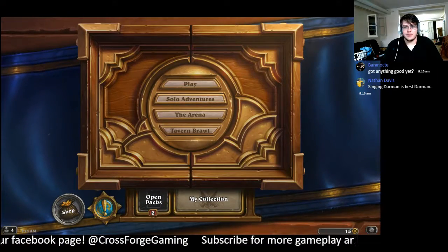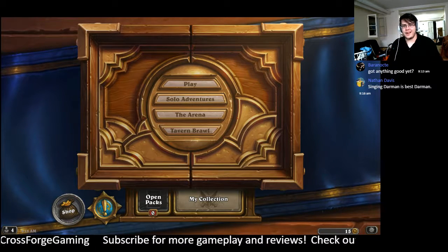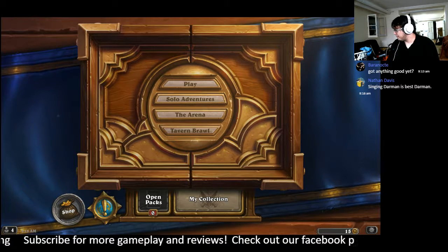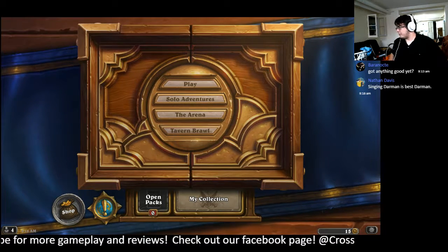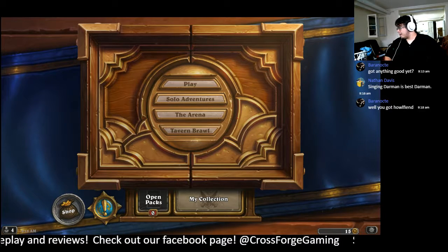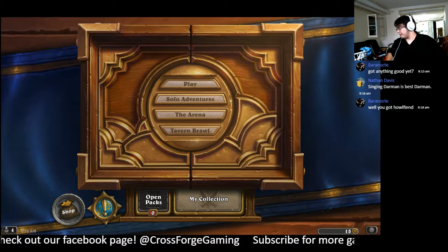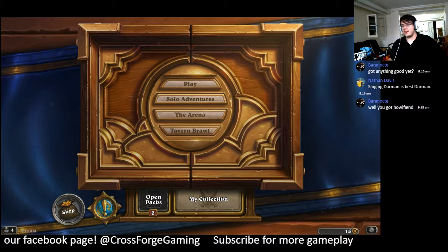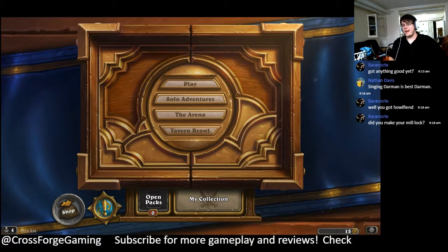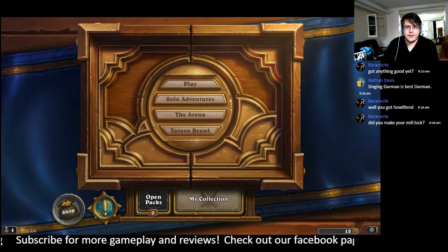On our Pity Tracker — total breakdown after 60 packs. I opened 11 packs before that I did not track, so for my card data: I opened 218 commons, 72 rares, 12 epics, and 3 legendaries this session, with 3 golden commons and 5 golden rares. No golden anything else. That was not a terrible pack opening.